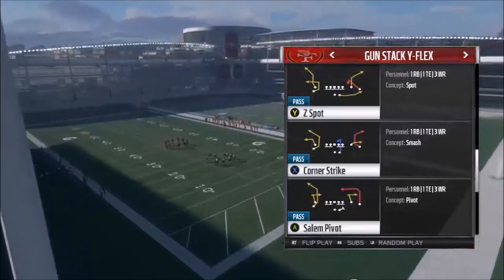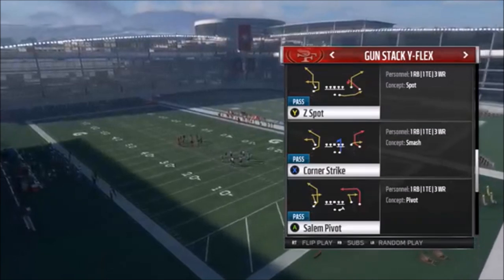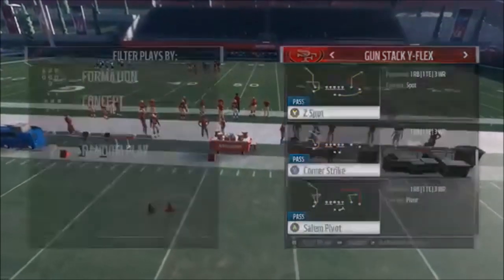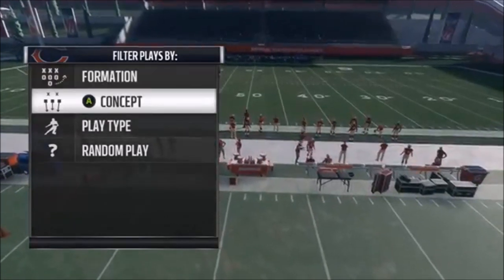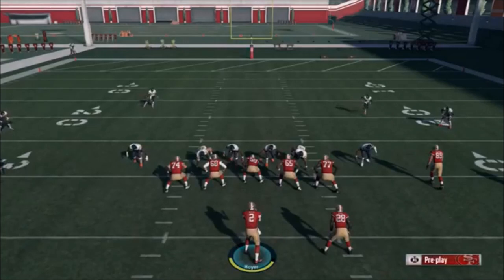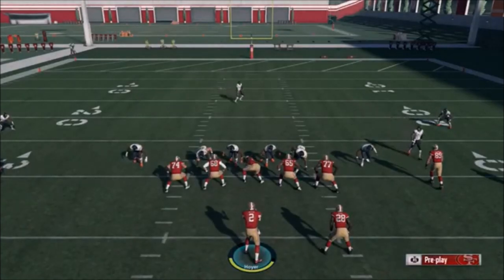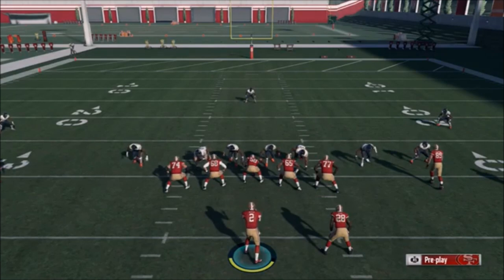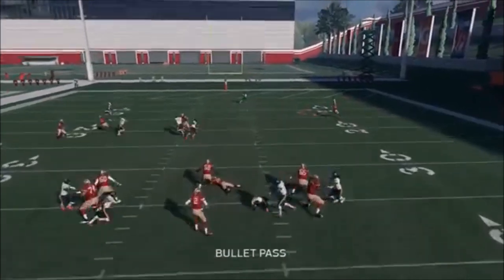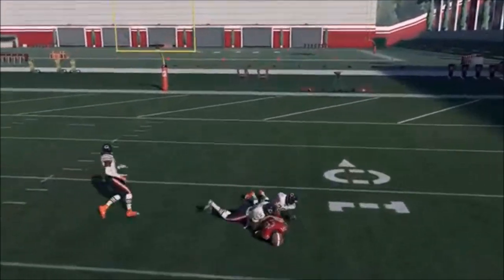There's a corner strike in this formation too, but I'll show you an even better version — the Salem Pivot at the bottom. That play has a corner strike, so you'll have a little more options, and the red route they have there is just ten times better than what the corner strike offers. It's really simple — you want to put your tight end in the slot on a slant. That's going to be part of it every time regardless of the variation you run.